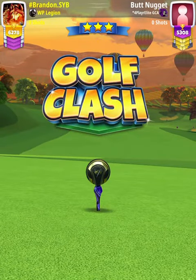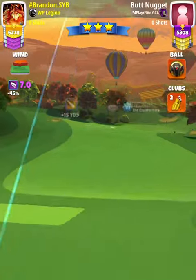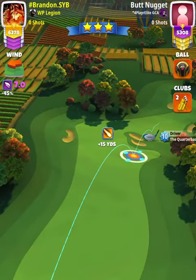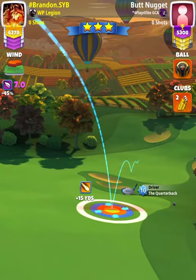For our tee shot, we're going to use an APOC level 4 and above with either a Kingmaker or a Kingslayer ball. However, we're going to start off with a QB 9+, white ring touching the rough at the P3 max line.